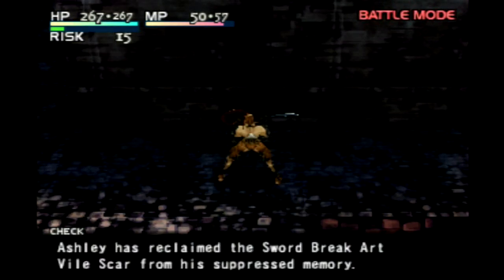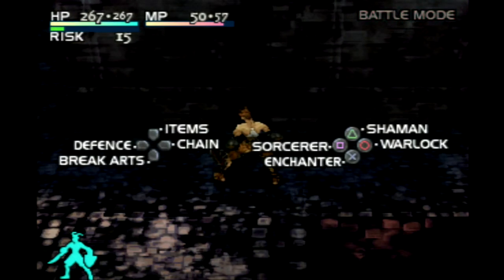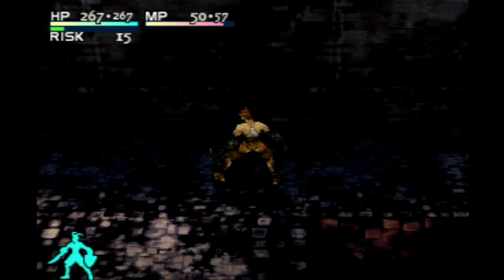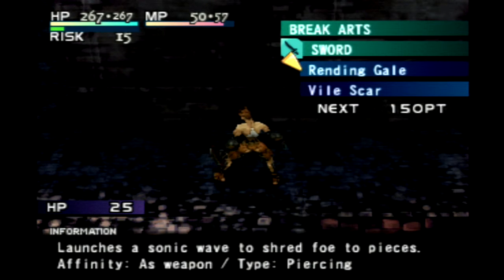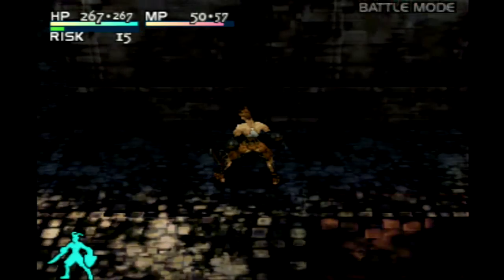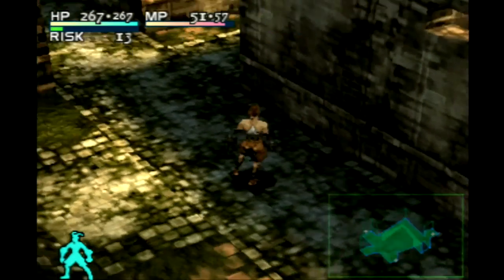What have I learned? Sword break art — Vile Scar. Break arts: sonic wave to shred foes to pieces, or a poisonous cloud to choke the enemy. Not bad. Somehow a poisonous cloud is edged — I'll allow it.